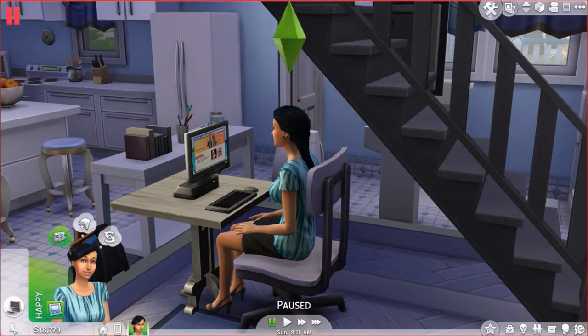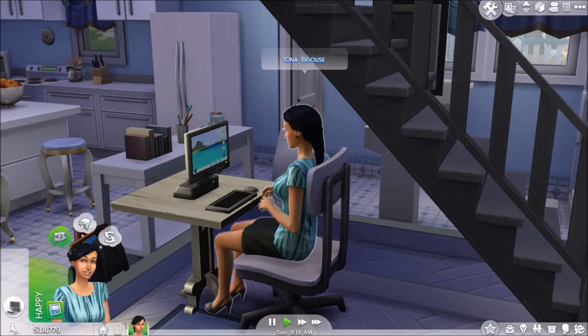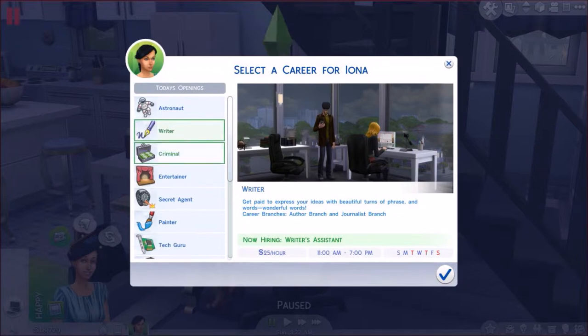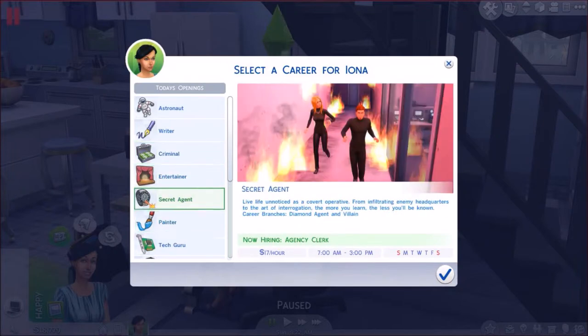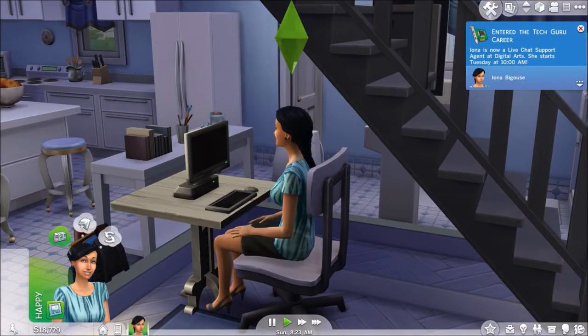First thing we should do is get our job. Press play and click on the computer, then find a job. We want to select the one that gives her the most money per hour. Astronaut is 26 simoleons, writer a little bit less, criminal — no way, too cheap. Tech guru is 31 simoleons an hour. Looks like tech guru it is! She gets 31 simoleons an hour working 10 a.m. to 6 p.m., Tuesday through Saturday with Sunday and Monday off.